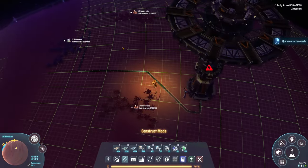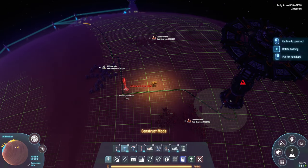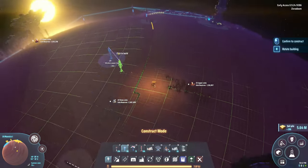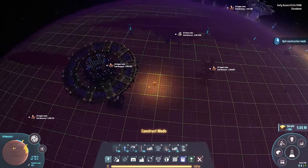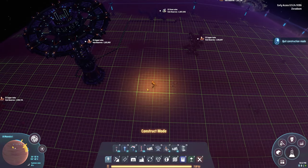Let's go ahead and get our warper supply line, and we need to get some power going on. So we need 24 titanium alloy a second — sorry, 24 a second — and that'll require 72 furnaces.